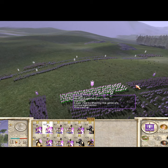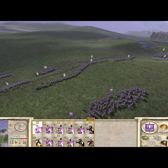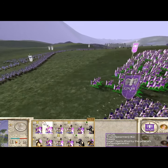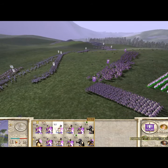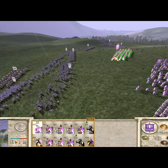Roman Infantry is a pretty simple example, but it is worth mentioning that their Pilum is their primary weapon and so will be thrown before the charge, like the unit at the front here. If though you simply want to charge into battle with their secondary weapon, the Gladius Sword, then hold alt before giving your attack command.